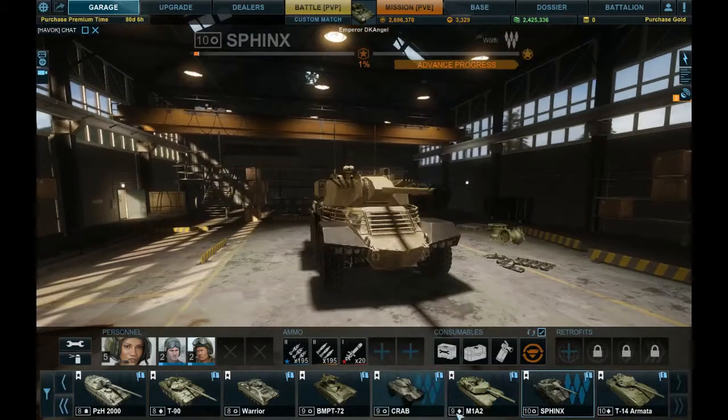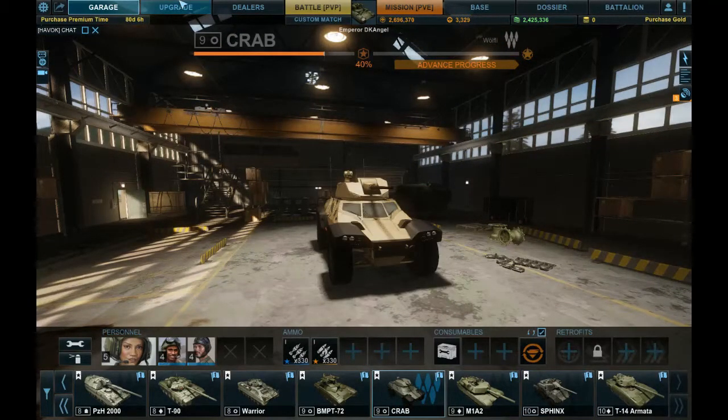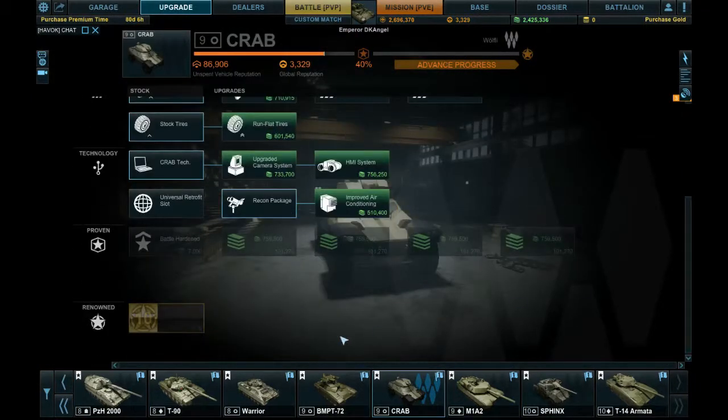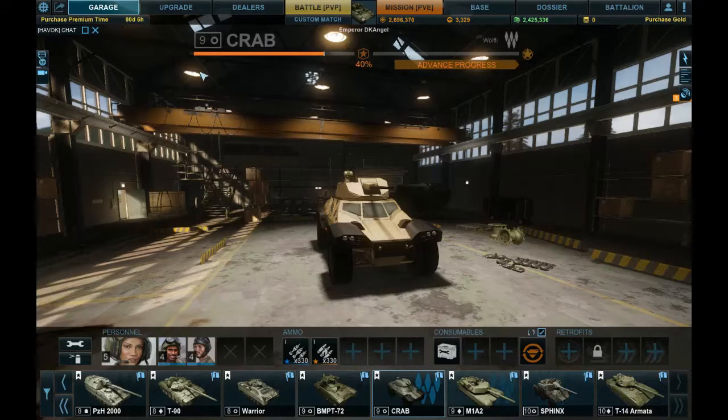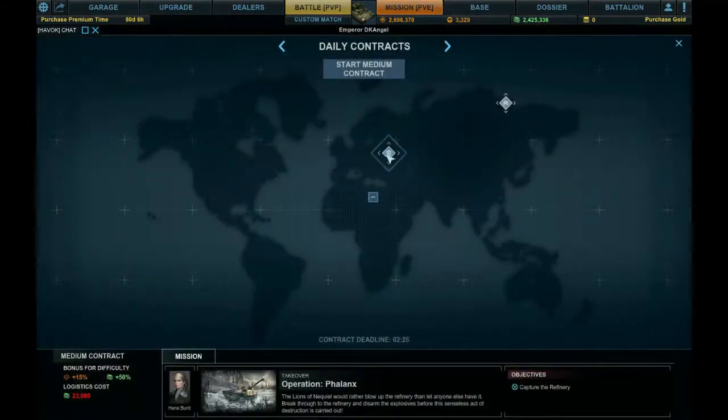Tier 10s are the best for making that extra money. If you go back to a tier 9 and look at the credit packages there, they're only 759,500 — compared to 1 million at tier 10.